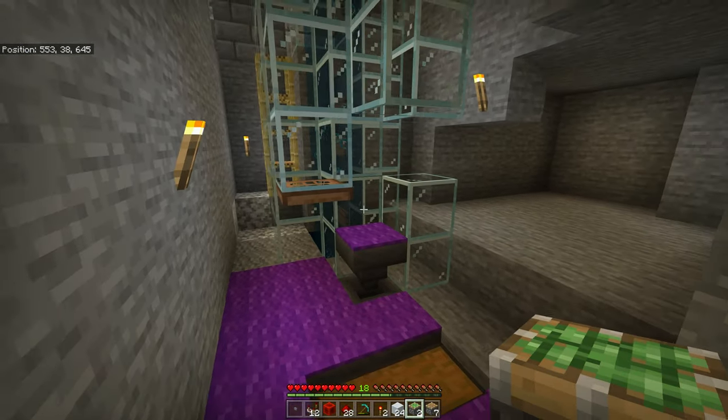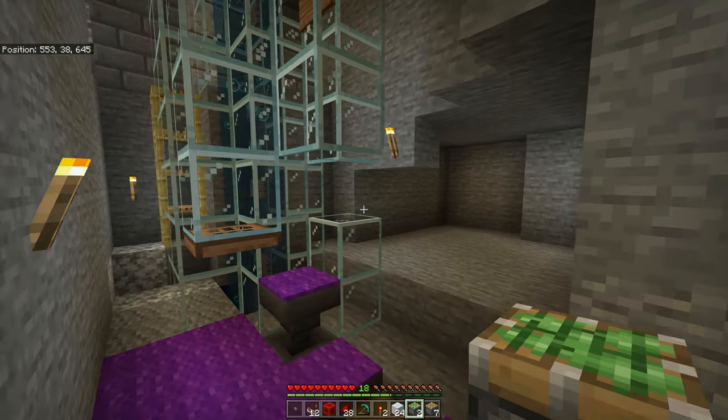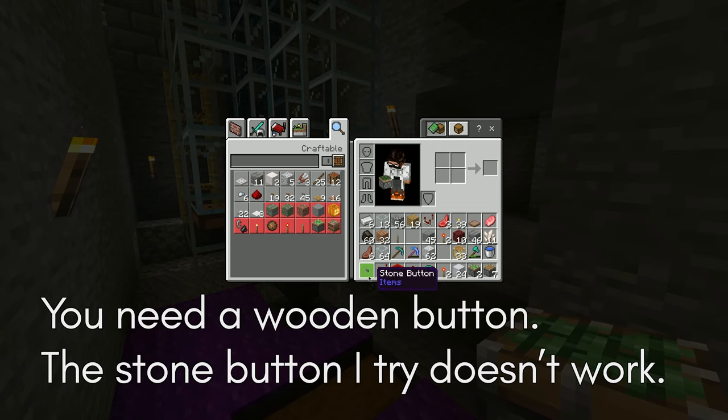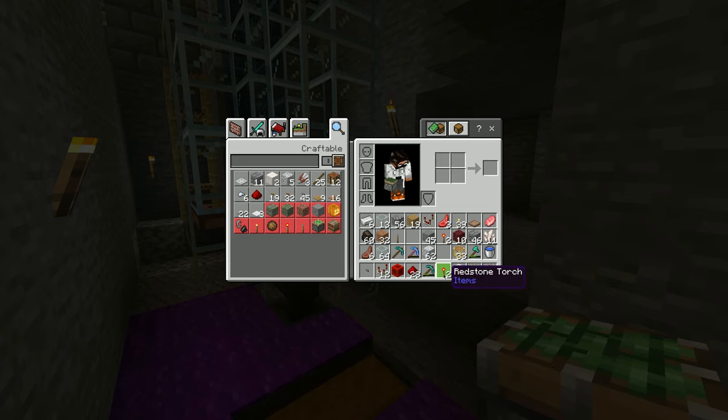Once you've cleared all the mobs, we're going to do redstone. I've got a button, comparators, a redstone block, redstone dust, torches, construction blocks, and pistons — both varieties. I've dug out some room for my circuitry.